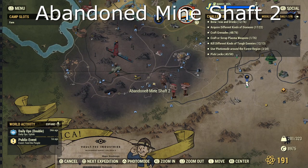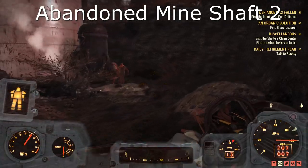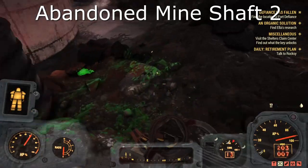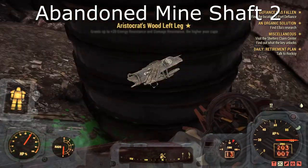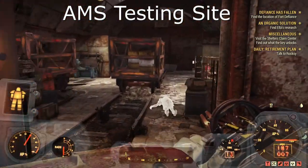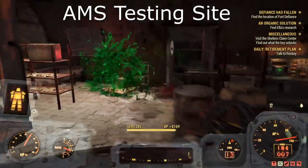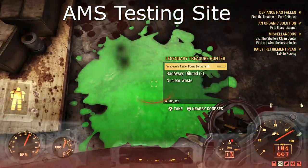Next is the Abandoned Mineshaft 2. This one is fairly simple to find — just walk around until you hear the noise. You can server hop as well if you don't find them in these locations, and you can find them on a private server, but on public you can server hop so they respawn. Next is the AMS Testing Site — this one is fairly simple as well. Also note you can find more than one mole miner in these locations.